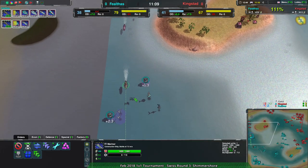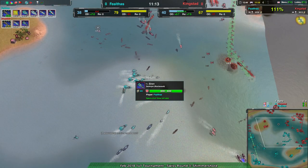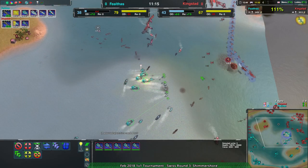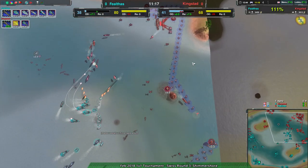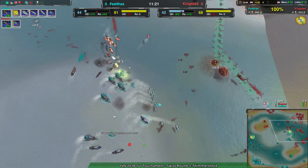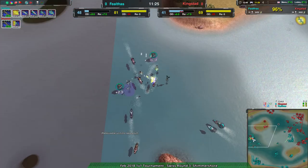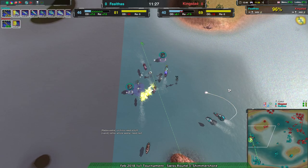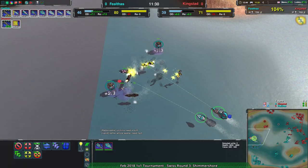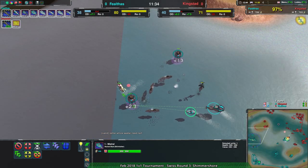Felthas's army is not in place to stop that raid, but at the same time Felthas's army has five sirens pretty much ready to walk all over Kingstead's base. Kingstead doesn't really have much to stop this. Felthas is thinking: all I need is this one siren and this one hunter and that'll stop things - and they are right.